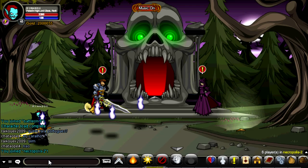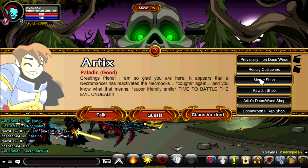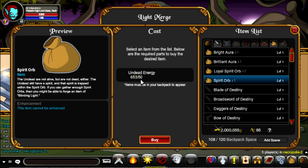A few months ago, they introduced Undead Energy. Undead Energy can now be used to make Spirit Orbs. You need 50 Undead Energy to create one Spirit Orb.